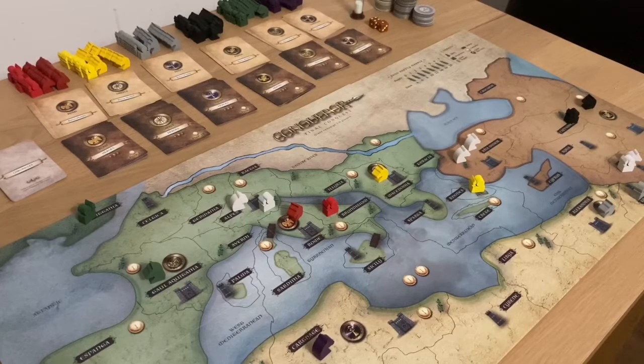You can form alliances, go to war, or betray your friends. Bribe your enemies, feed your armies, and recruit heroes to build an everlasting empire. In Conqueror Final Conquest you're going to take control of one of six nations, all trying to grab power in the ancient world.